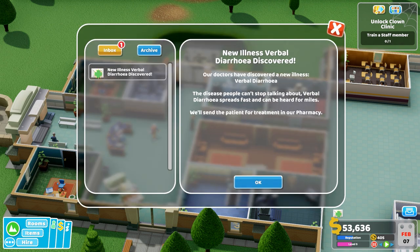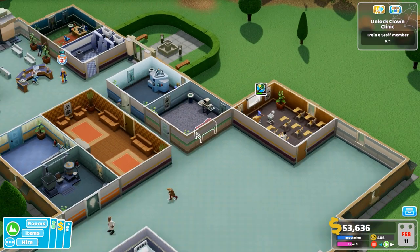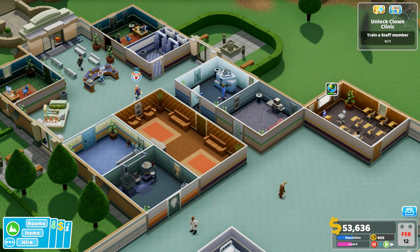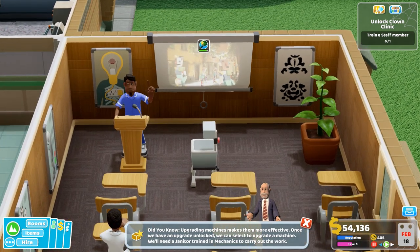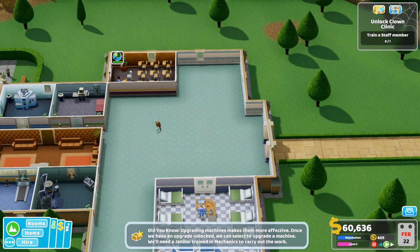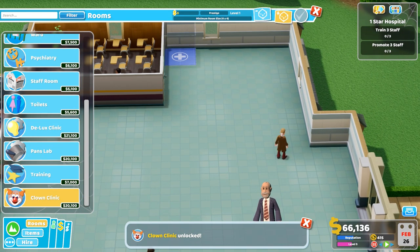Let's speed up time. Verbal diarrhea — okay. We basically need this guy to finish training before this patient leaves, not sure which will finish first. Patients are reminded not to believe in ghosts. He's almost learned — any second now. There we go! Clown clinic unlocked — can't believe there's a whole clinic just for this. Amazing.